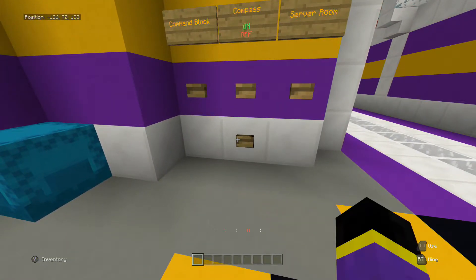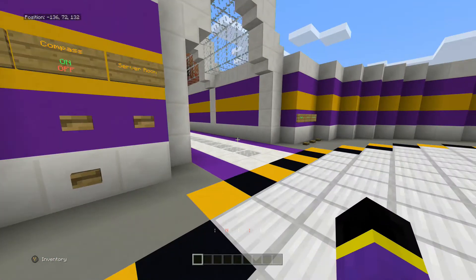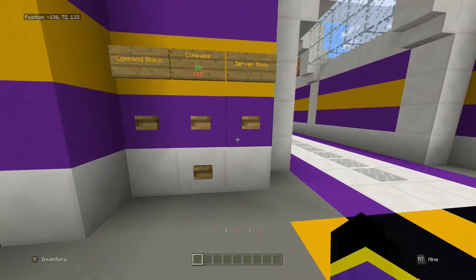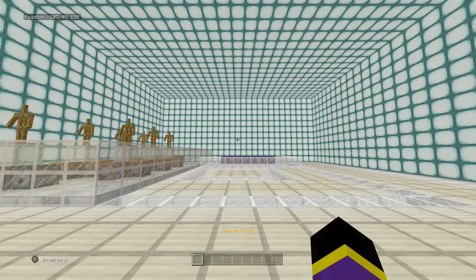The one I've personally made I can turn off, but if you're building this for a survival map you wouldn't have this option. I've just added this because I've got a lot of command blocks running on this world and I just wanted to reduce that, so I'll only have this one on when I need it.